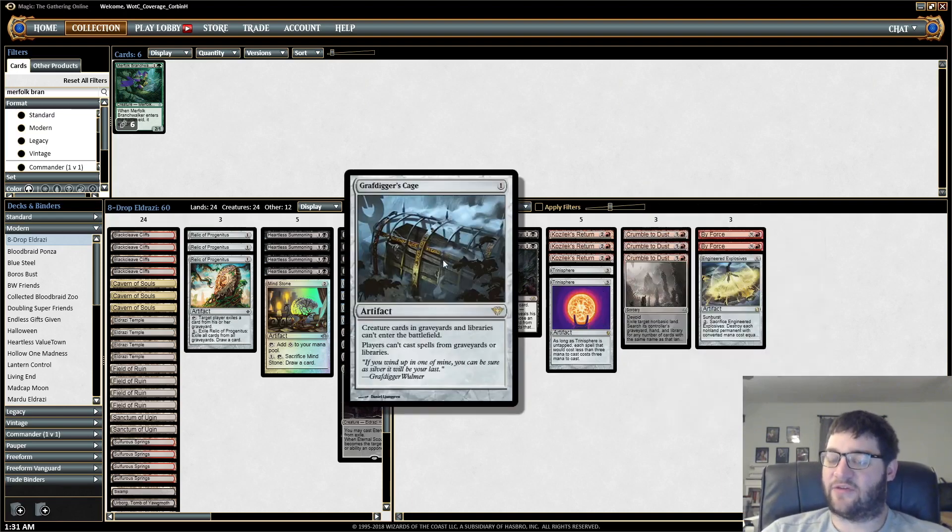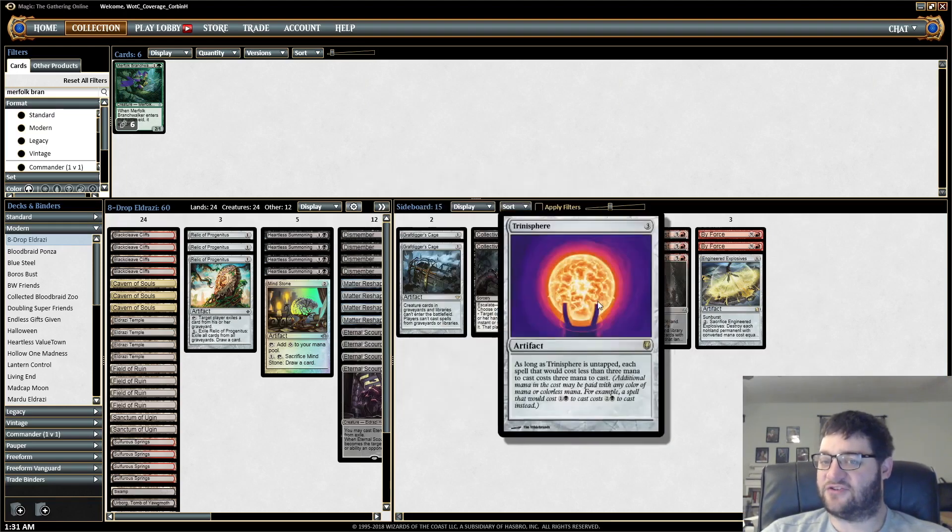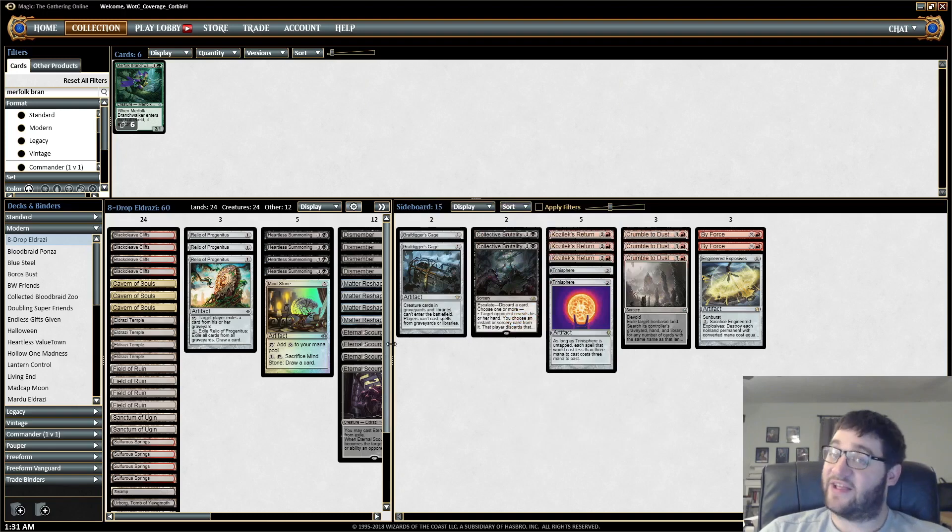And then basically what you'd expect: Engineered Explosives to clean things up, Grafdigger's Cage for Snapcaster, Collected Company, etc., Collective Brutality for Burn and where you just need Duress effects, and Trinisphere for Storm. That's the deck.